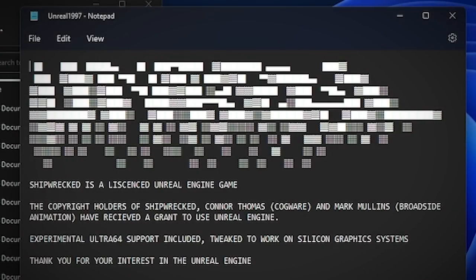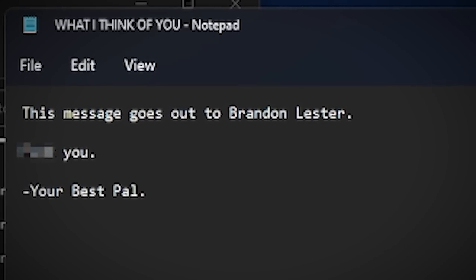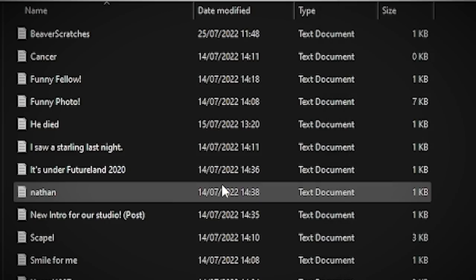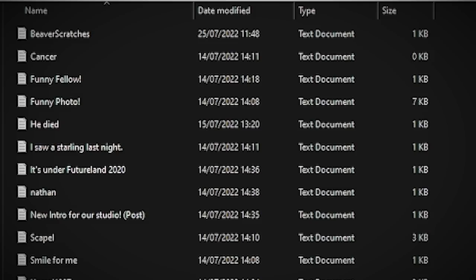Unreal 1997 - Shipwrecked is a licensed Unreal Engine game. The copyright holders of Shipwrecked, Connor Thomas and Mark Mullins from Broadside Animation, have received a grant to use the Unreal Engine. Experimental Ultra 64 support included - which was the codename for the Nintendo 64 - tweaked to work on Silicon Graphics systems, and that was the graphics chip the N64 used. Thank you for your interest in the Unreal Engine - so this was from Epic Games on licensing the Unreal Engine for the game. This message goes out to Brandon Lester - yeah so it is Brandon his name. It says F you, your best pal. So that's all the files we've got - gives us a little bit more insight into the game.